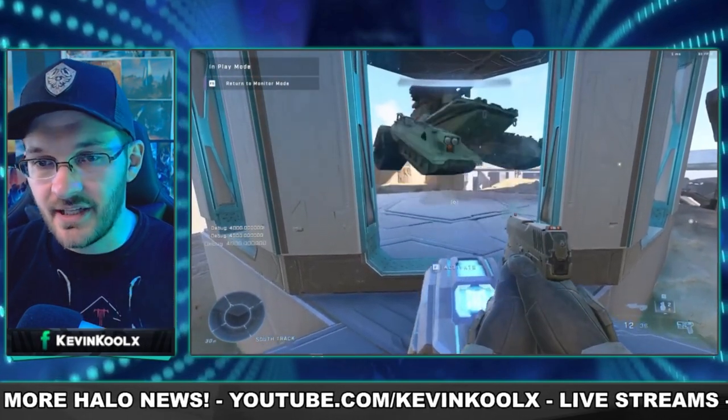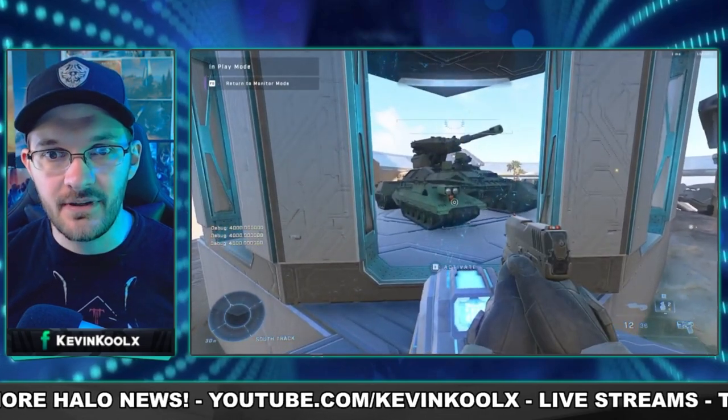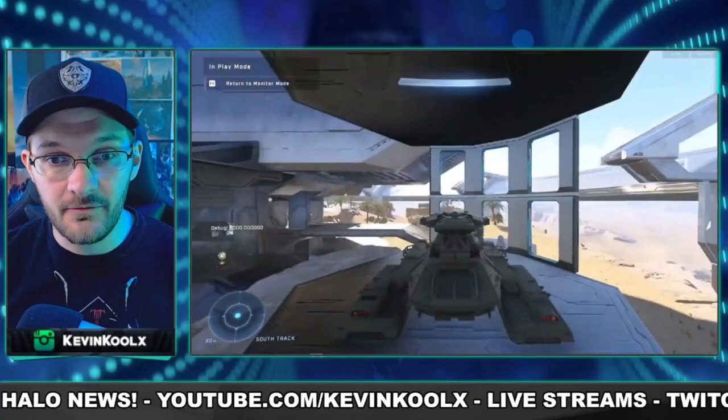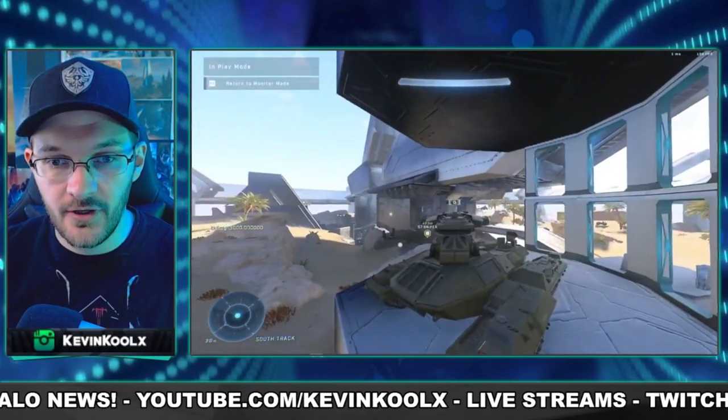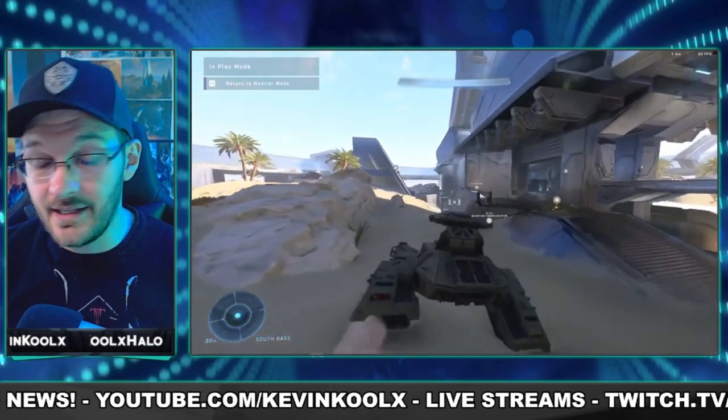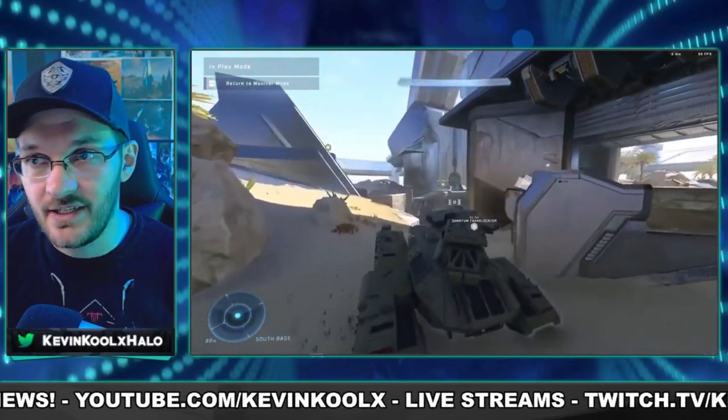If you remember seeing this leaked video showcasing how you do a vehicle selection within Forge — which I covered previously on the channel — how they made it work was through scripting: basically if you crouch in front of this terminal, it will toggle through different vehicles that you can utilize. Again, this is all just from leaked builds we've been seeing about Halo Infinite.